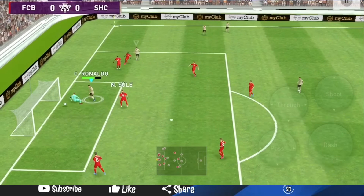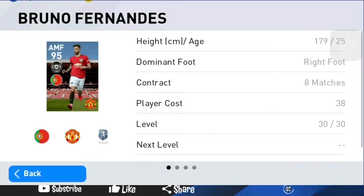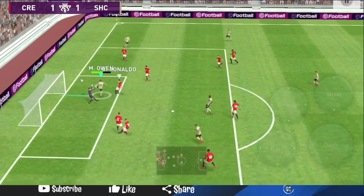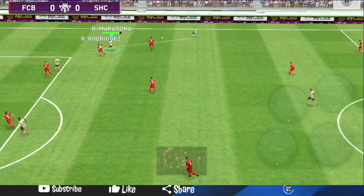I use Beckham because he's a crossing merchant — once you cross you need a good player up front who can head the ball properly. For attacking mid-forward, you need a well-rounded player like Bruno Fernandes, mainly because you need somebody who can run into space and help the striker up top, who can sometimes be lonely. Bruno Fernandes is really good in every aspect of the game — one of the best in it. For striker, you just need a fast striker with good heading. I prefer Immobile, but you can use Morientes, Obama Yang, or any striker with good heading and finishing.